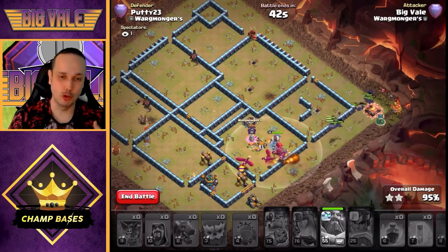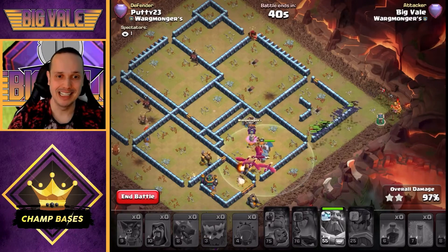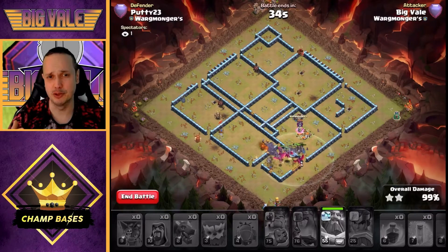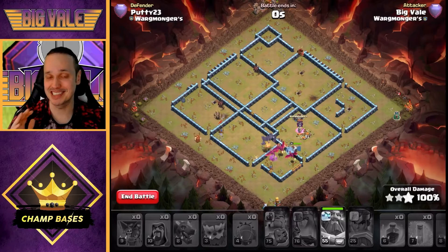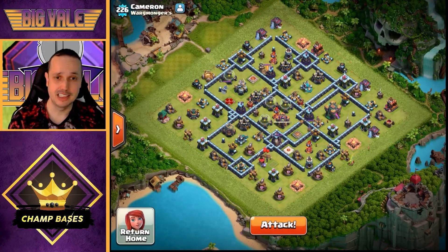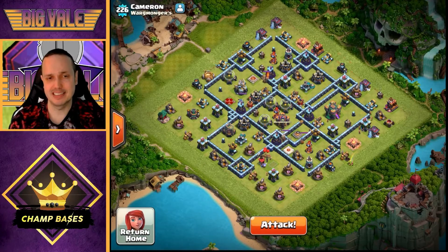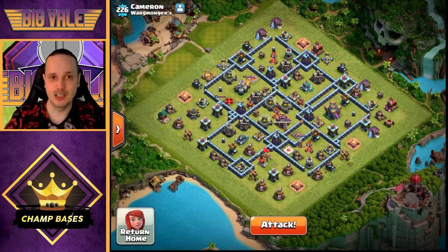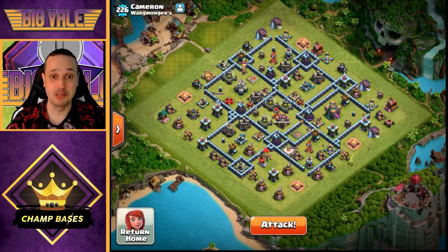It's all about having that initial plan and figuring out what your pathing for the dragons is going to be — the pathing has to pick up as much value as possible, and that's exactly what we did on this second base. The final base we're going to hit has one multi Inferno right in the core. Core multis are heavily in the meta from a base-building perspective at Town Hall 13 and still strong at Town Hall 14, so our plan again is about setting a direct funnel for the dragons and using bats for the back end.